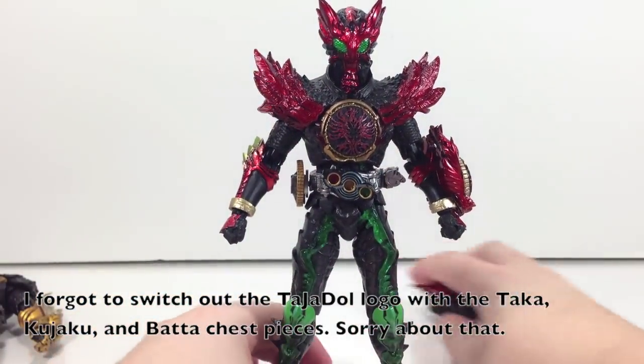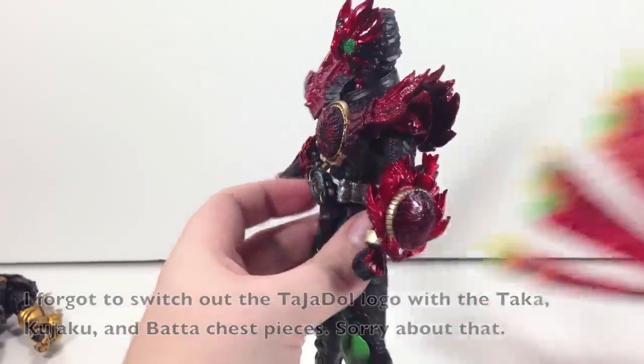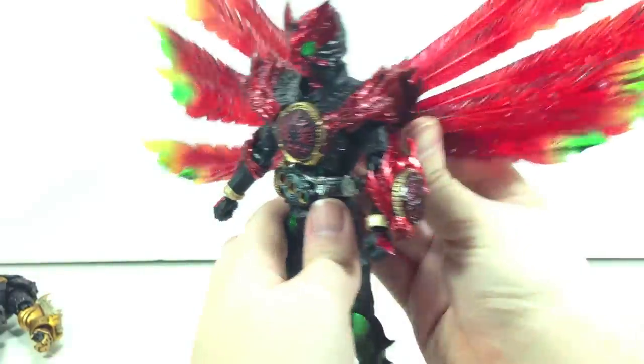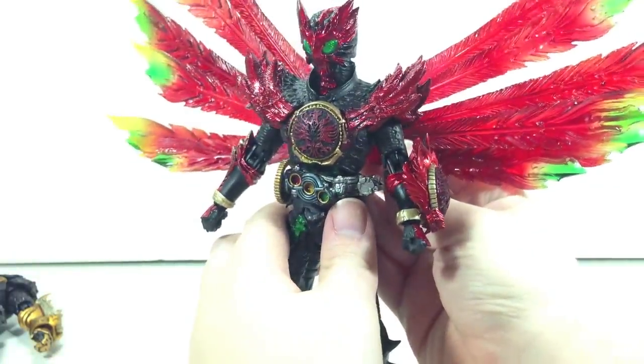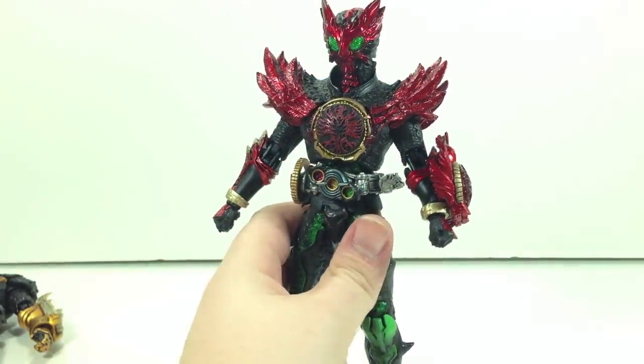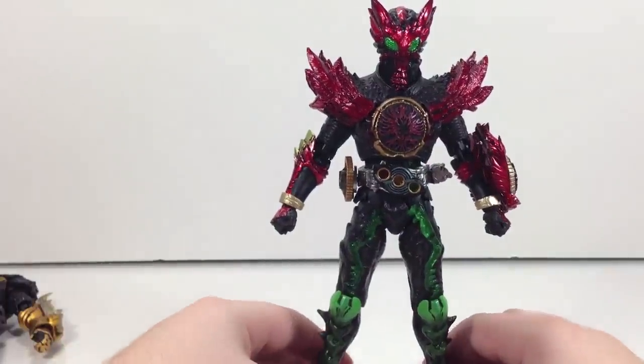And then as always you can take the back part out and put on the fanciful wings of justice, which are very very cool. So that's always an option for you to do as well. I just really like this part-swapping gimmick. It's not horribly intricate. I thought the Double ones were kind of annoying in terms of how much you actually had to change on the figures.